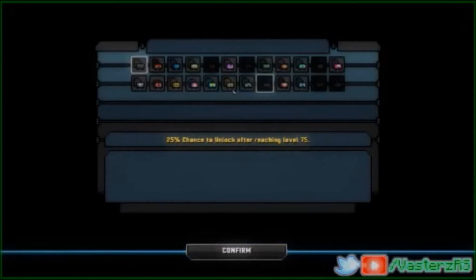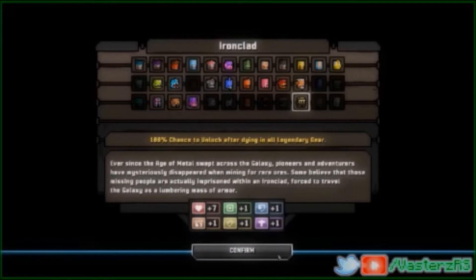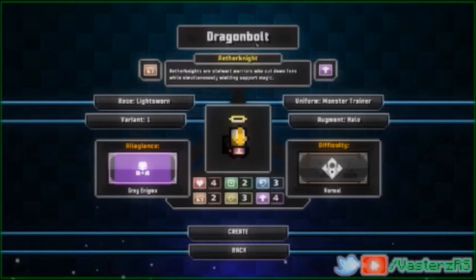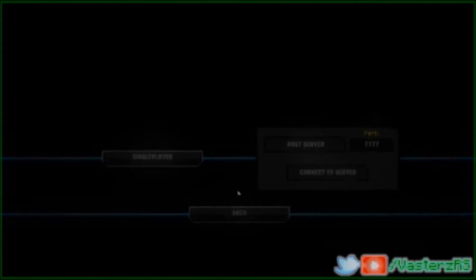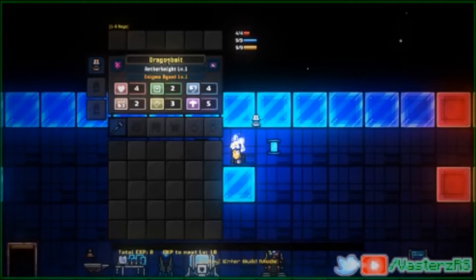I'm gonna show you guys that this really works, and it's really, really cool. So let's get to it. Dragon Bolt — that's all you have to do for your name. We can even do this on Iron Man, just to show you guys this works. Single player. And here we are, so there we go — it's called Dragon Bolt.